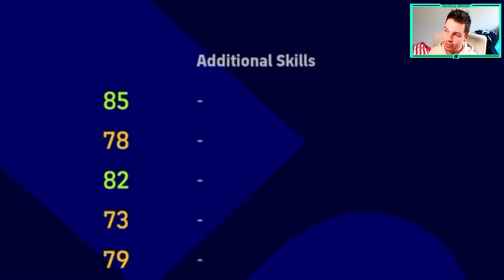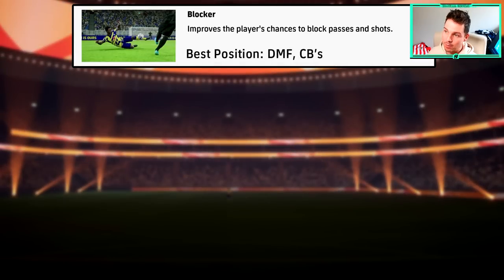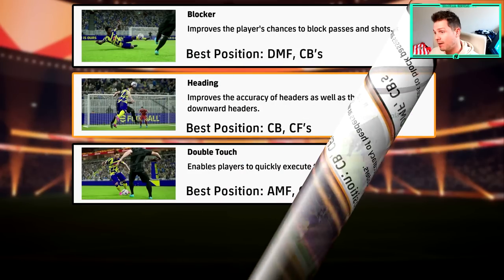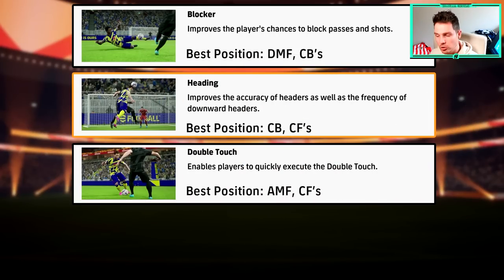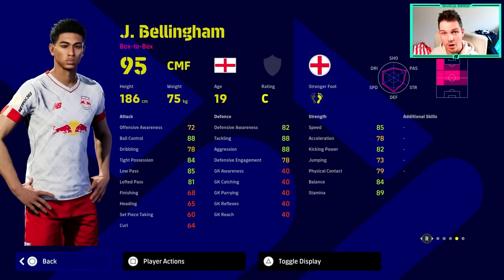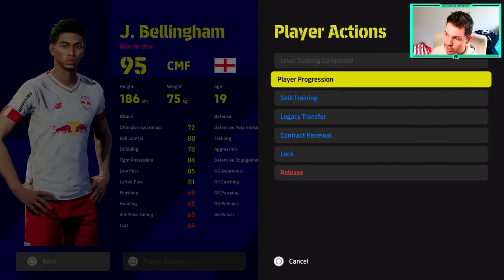In each player profile you will have skills and then additional skills. These additional skills are basically skills you can add to your players. Some of the most popular ones will be blocker for a DMF, heading for a center back or center forward, double touch for attacking midfielders or center forwards, left wingers, right wingers, and one touch pass — which is probably the most sought after. Blocker and one touch pass are the two most sought after.